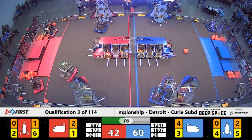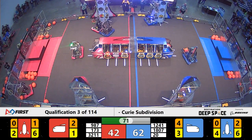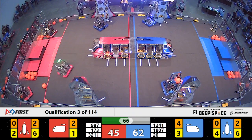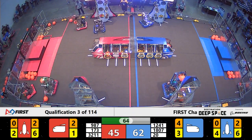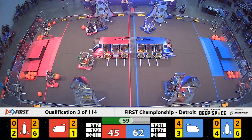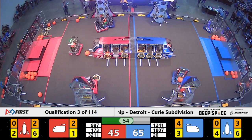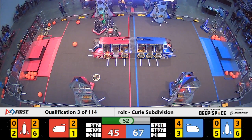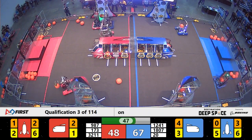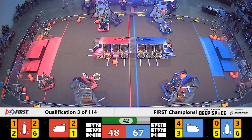We've got just over a minute left in the match. Theory 6 has all of the hatch panels they need for the rocket for the Blue Alliance. Rocketeers are also trying to get some hatch panels done with their rocket. 60 seconds left in the match. High Rollers and Redbird Robotics are duking it out over on the red side of the field. High Rollers are trying to get to the rocket to finish what they started, but Redbird is playing some really heavy defense against the Las Vegas team.